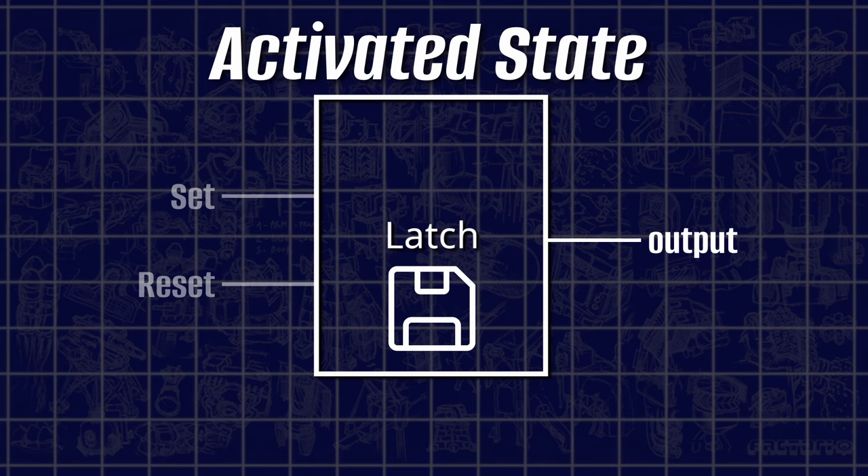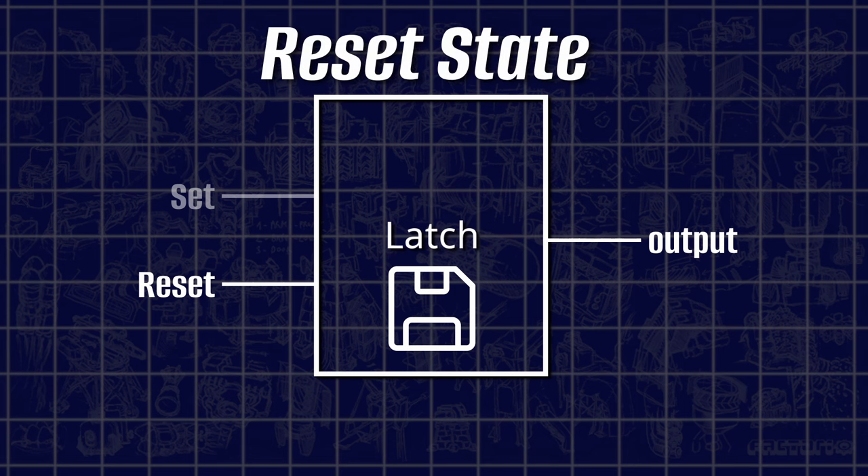The only way to get rid of our output signal again is by sending a stimulus or signal to the RESET-labelled input exclusively. Only in this specific scenario will the latch reset to its neutral state again. You could also say that we basically cleared the latch's memory while doing so.